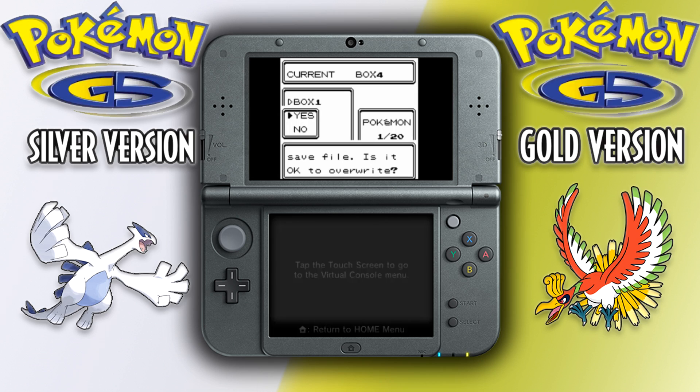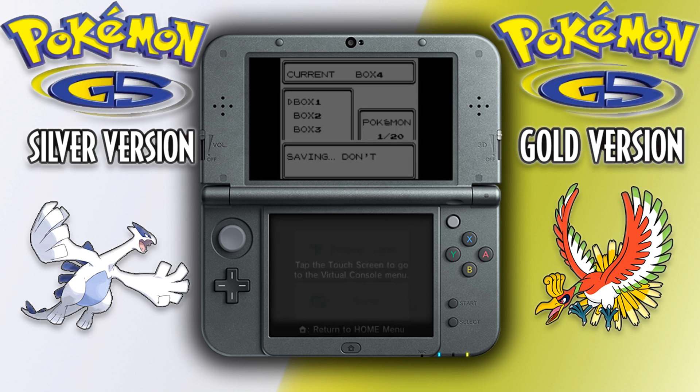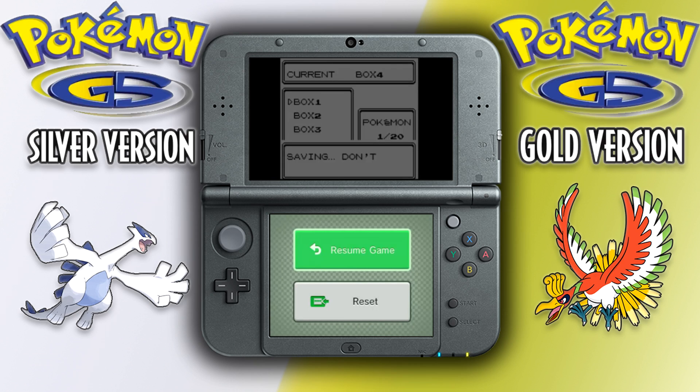Once you get to the 'Is it OK to Overwrite' page, you're just going to hit Yes, and then you're going to tap the bottom of the screen. As long as you tap the bottom of the screen before the 'Don't turn off the power' message is done, it'll work — it'll be fine. You have a ton of room; it's really hard to mess up. Usually I do it a little faster, like maybe when the saving first pops up, but you really don't have to get any kind of advanced timing down.